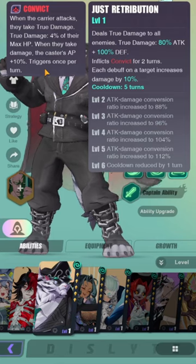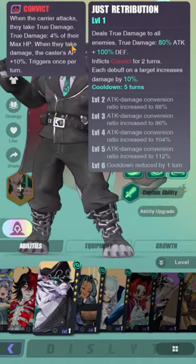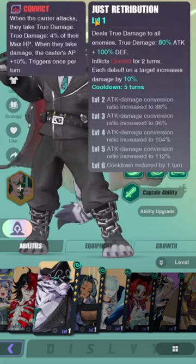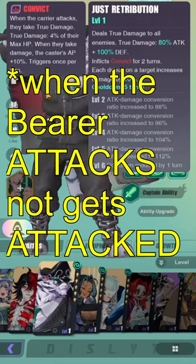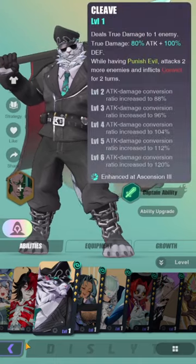Convict means when the carrier attacks, they take true damage equal to 4% of their max HP. It doesn't mention bosses, so bosses might also take 4% of their max HP, which would be huge. When they take damage, the caster's AP increases by 10%, triggering once per turn. So he's like an AoE Mateo — Mateo gains AP when allies crit with the spark debuff, whereas this guy gains AP when the convict carrier attacks.